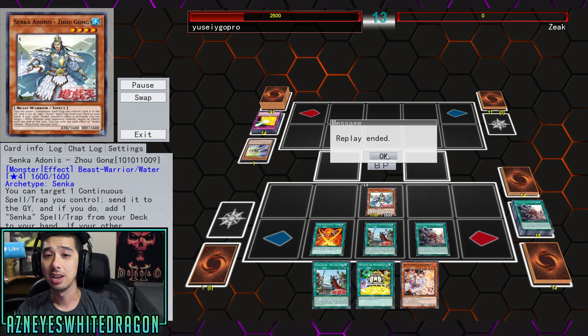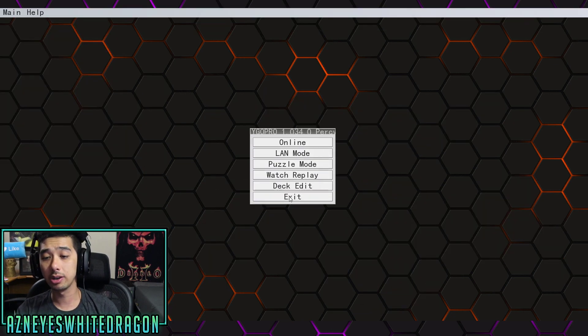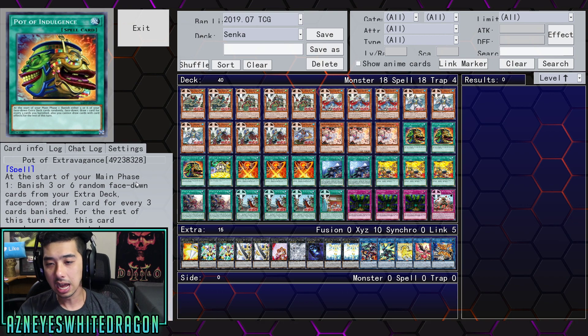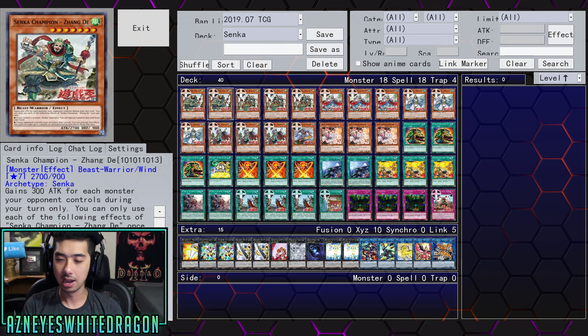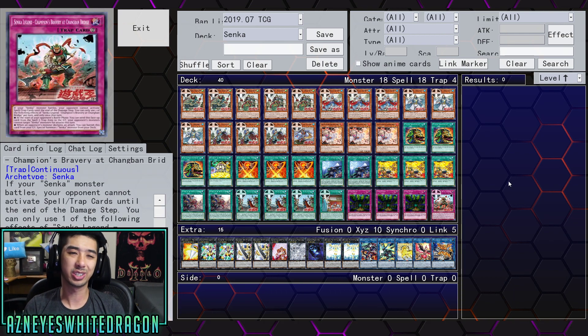Thanks to my boy Zeke and YGOPro for this play. I want to hop into the deck right here. All you really do in this deck is flood the board with monsters and hope your opponent doesn't stop anything — against any meta deck you would get absolutely destroyed. There's a trap card that's supposed to really help them, but it's a little too slow. It makes it so if your Senka monster battles, your opponent can't activate spells or traps until the end of the damage step. I wish it prevented card effects entirely, because that'd be so much more useful.